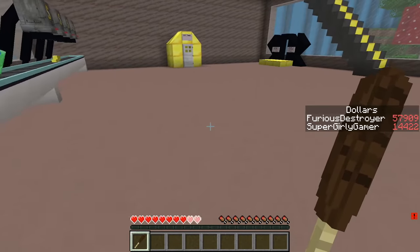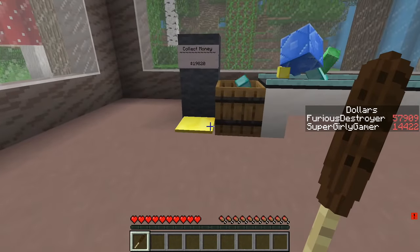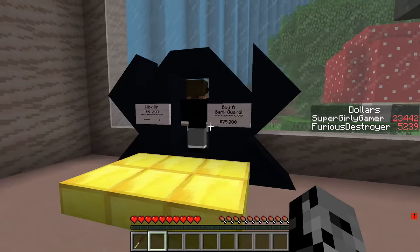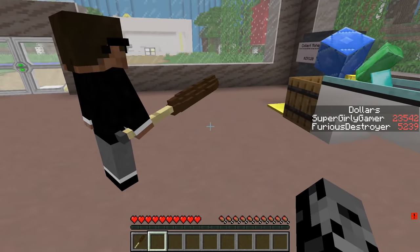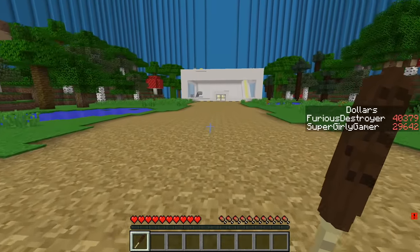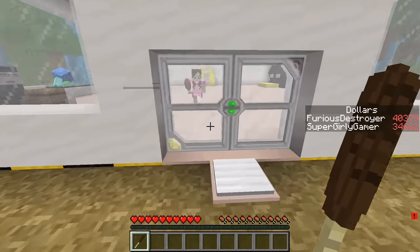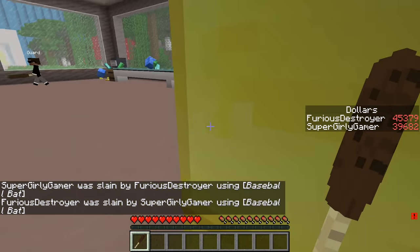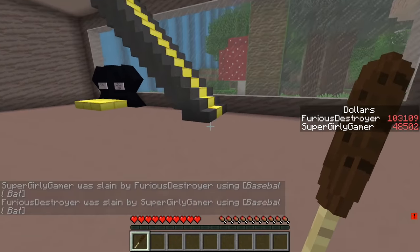I've got 57,000. I'm buying a bank guard next because they just keep coming in trying to steal my money. I can afford one bank guard. This guy's wearing weird goggles - he has his own baseball bat and he protects the place! It's 75,000 - very expensive. I'm coming to check out your bank. The money really comes in when you both have it.